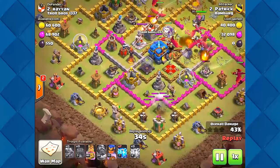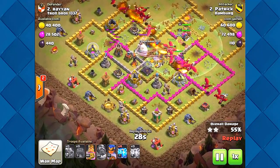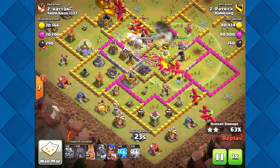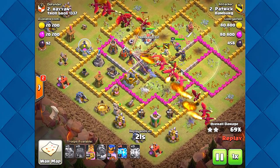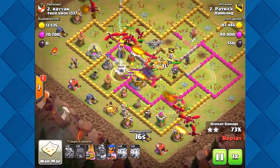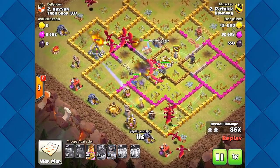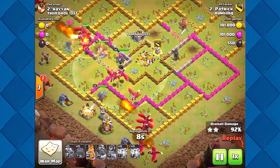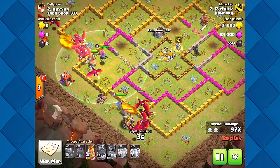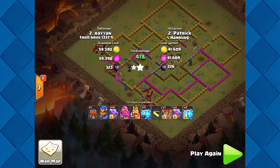The siege machine makes it to the target. He's zapping those air defenses — yeah, they're done. The infernals are set to multi which means he's gonna get a lot of damage done. He just zaps everywhere. Nice — that was the last weapon. There we go, that's a three-star with all drags and zaps. Really cool.